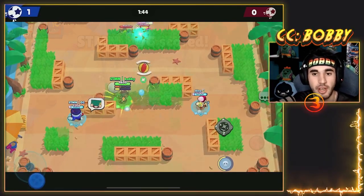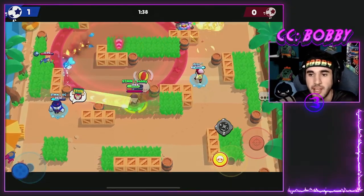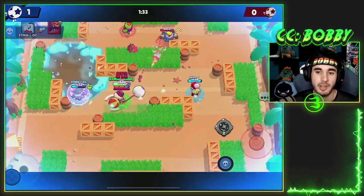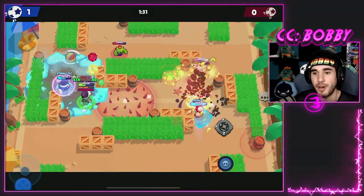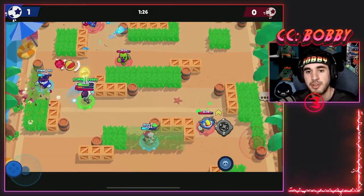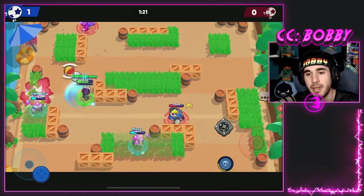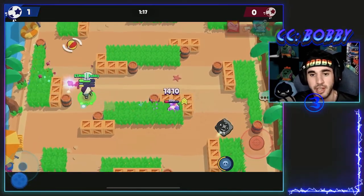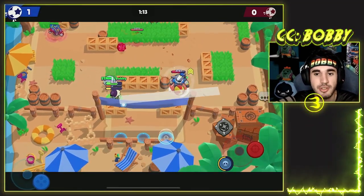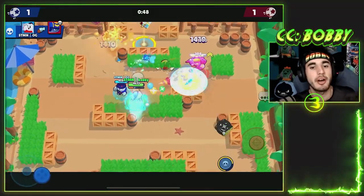Gus has pretty good range, which makes the difference. I would definitely recommend leveling it up. It's only super rare, so a lot of you probably have it. It's a little difficult to play with randoms — for that I'd recommend Sam or Otis — but if you have a team to play with, Gus is really easy to push and well-rounded. It's a really good gem mid on carrying maps, good in brawl ball, and generally good on any map with range, as long as you have aggressive brawlers pairing with it.